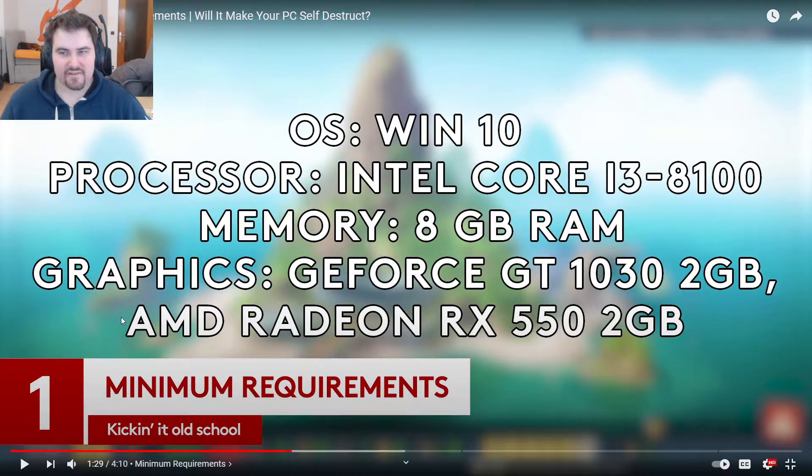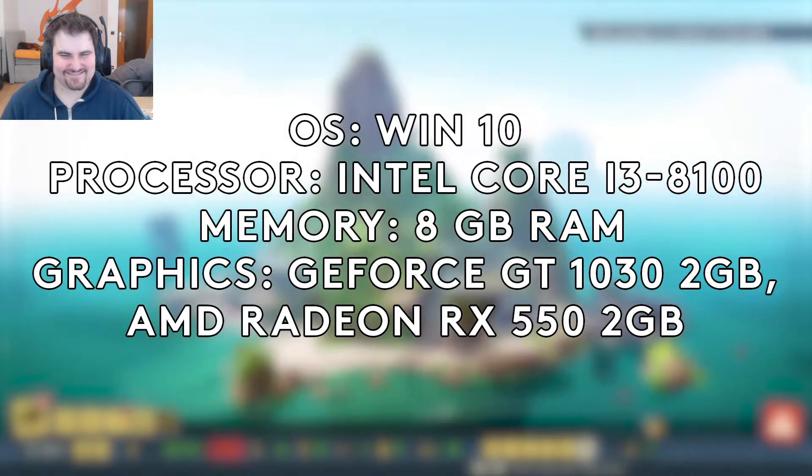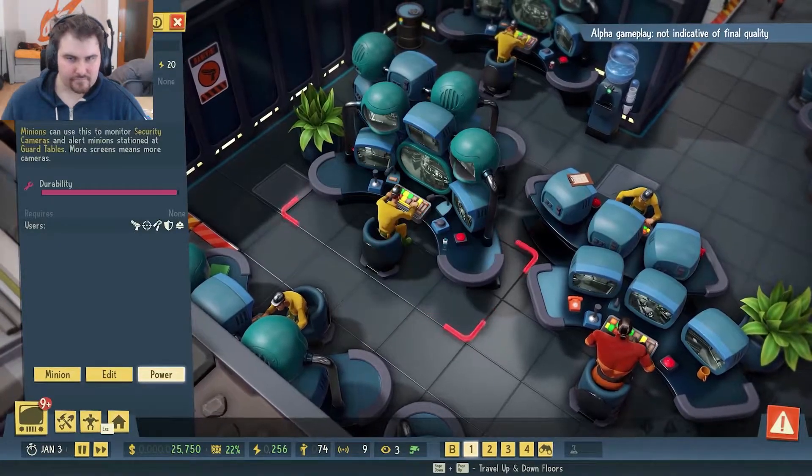Here are the low-end minimum specs. Windows 10, an Intel Core i3-8100 — that's basically the most bare minimum — eight gigabytes of RAM, and a GeForce GT 1030 with two gigabytes of VRAM. So if you basically have a PC which is ten years old, you should be able to run this. It'll take you to your new secret island base and give you the keys to 2021's finest spy-fi spectacle.